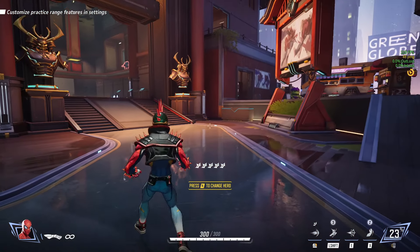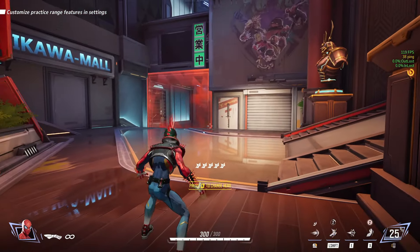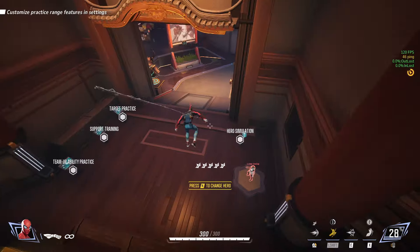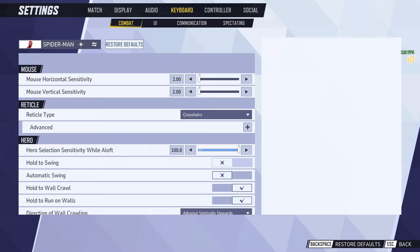Here's what happens when it's off: you can actually look where you want to swing and pull yourself there. You get a whole new animation where you can just dive out of cover or whatever. You look where you want to go, you dive to the ground. It's so much better, so much more control. Make sure you have that off.